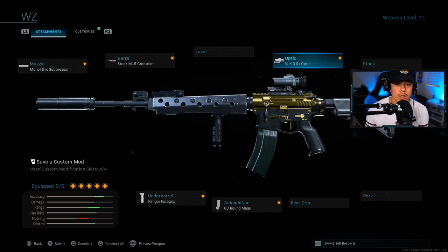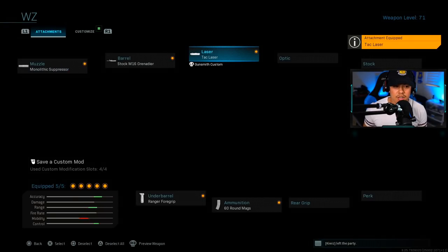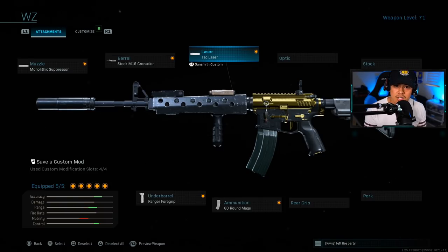For the optic, I personally enjoy the VLK Optic. It gives you a clearer sight on your target — the clearer your vision, the better your accuracy — and it's not bad up close either since it doesn't obstruct your view. According to truegamedata.com, it also effectively reduces recoil. If you prefer no optic, you can swap it for the Tac Laser, which helps with aiming stability for a steadier shot on moving targets and also increases ADS speed.